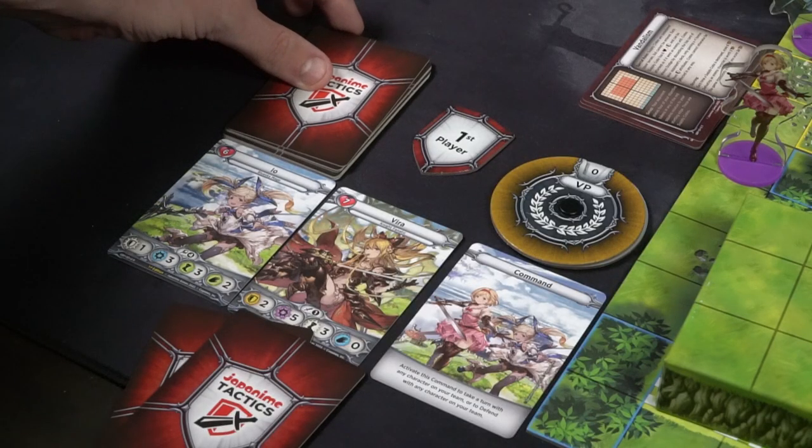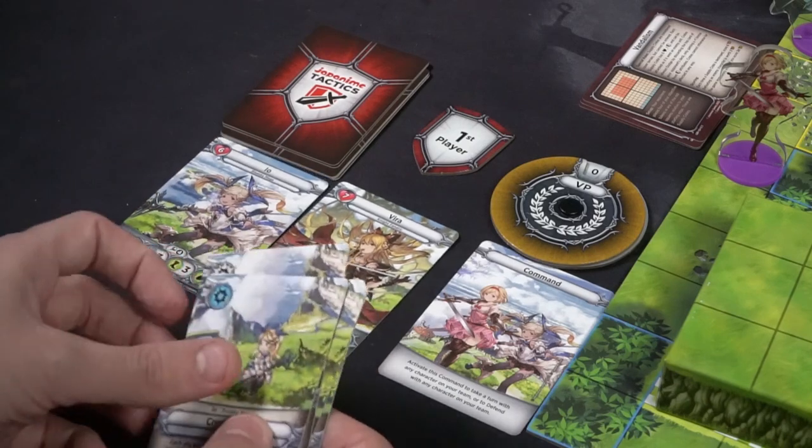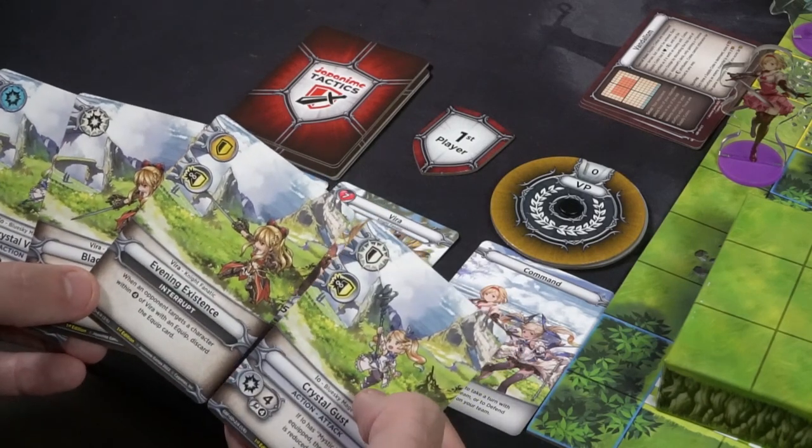Playing Jap Anime Tactics: you'll start with two cards in hand and at the beginning of your turn you draw two more cards. You can look at the back of the rulebook — it explains the setup as well as the round phase. After drawing, you take an action phase and activate one character at a time, starting with the first player. You can chain activations by matching the color of the card you just played.